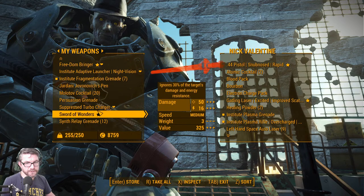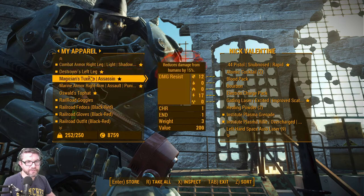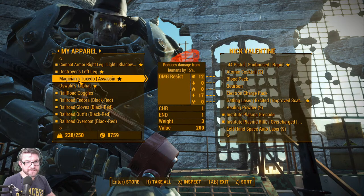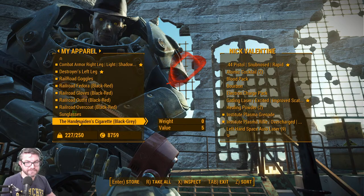The Sword of Wonders — it's not a bad sword, doesn't really fit a Railroad build but it's a good weapon. The tuxedos — not bad, give him that. The top hat — oh.